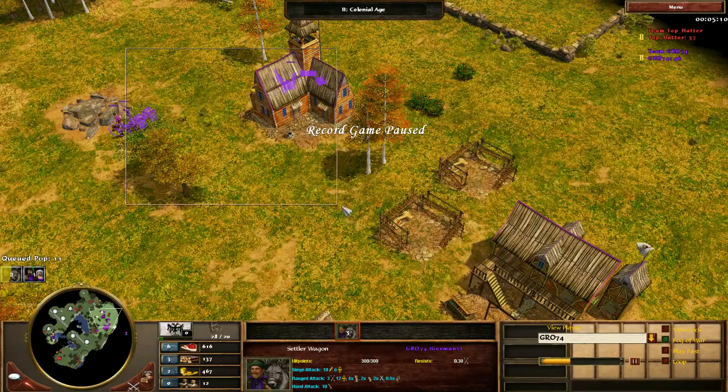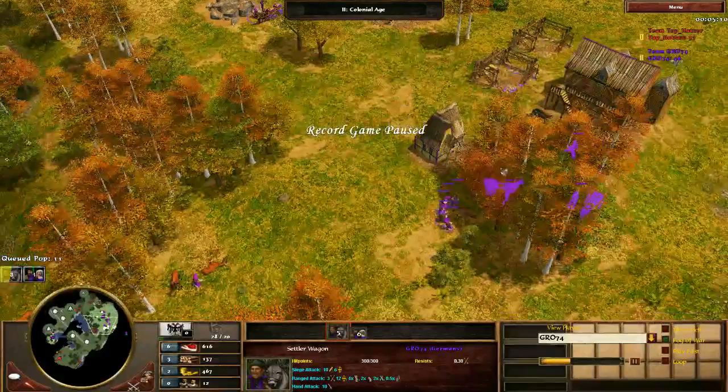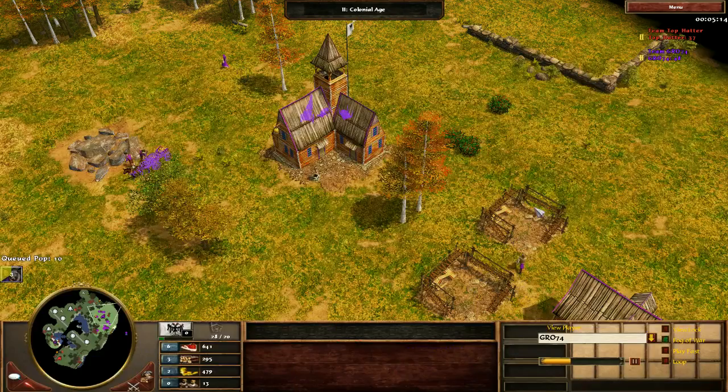Think about how much you want your villagers walking. If you had herded your hunts effectively, it would have gone from town center to hunt to town center to coin mine to town center to tree. You could have centralized your entire economy in this little box. But instead of having your economy in a small box, your economy is in a far larger box, which is far less efficient in terms of how much your villagers are walking. You also have to be moving your camera around a lot more to manage this. So try and centralize everything as much as possible.